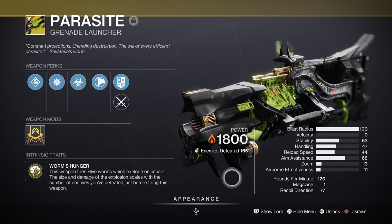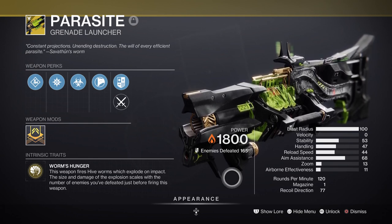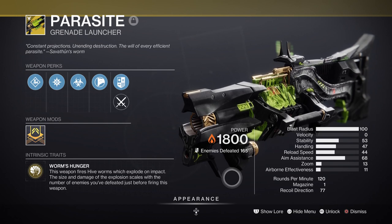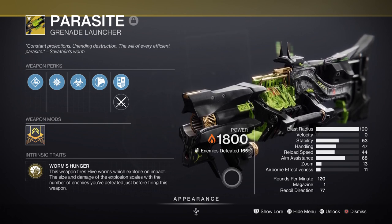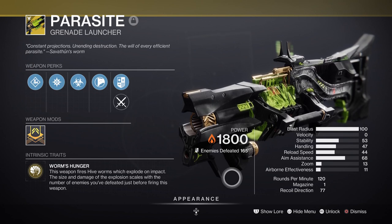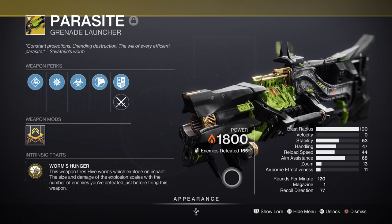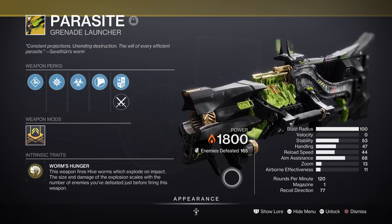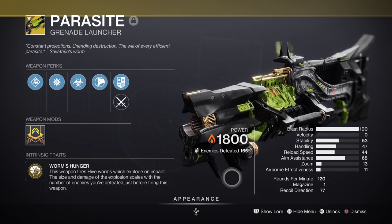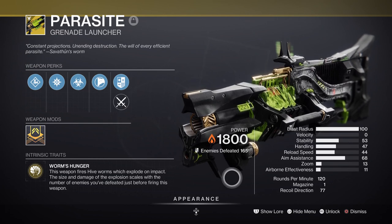We then have the Parasite as the main heavy weapon, which works really well with Strand and isn't something I see many people discuss. Since Parasite is more of a boss weapon, with Strand's ability to suspend or stun targets the weapon has a much higher chance of landing a shot without missing because the enemy decides to move. With the stacking damage we have going, you can go from a small Worm stack to a nuclear Worm within a few seconds, which is neat.